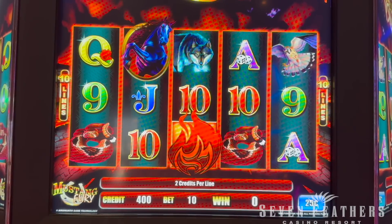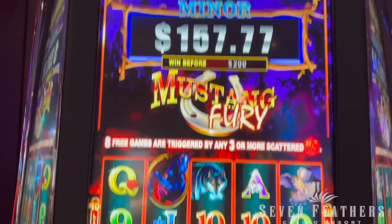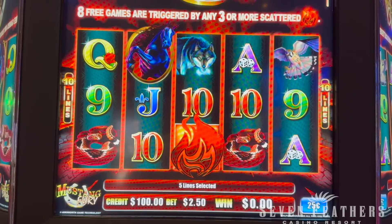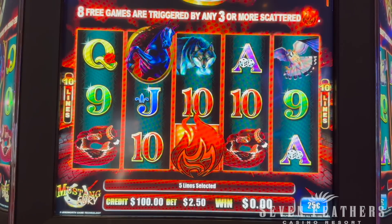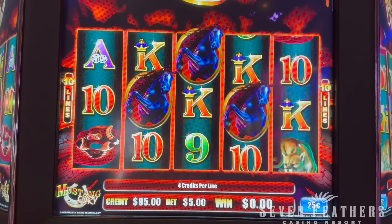All right guys, we are here at Seven Feathers Casino in Oregon and we are going to play Ainsworth Mustang Fury. I've never played this one before. The reason it caught our eye is that all the Ainsworth machines here — and they have quite a bit — but the major is the highest, at 45,390 and must hit by 5,000. So that's pretty cool. We're going to do five pay lines and a four times multiplier, so that is $5 a spin. Wish me luck.